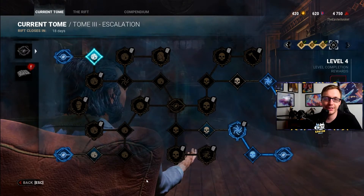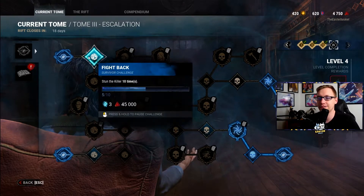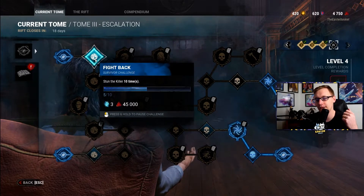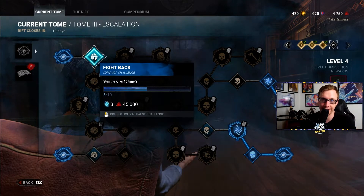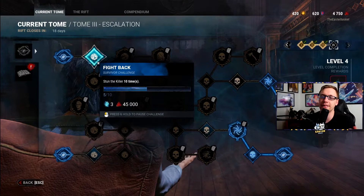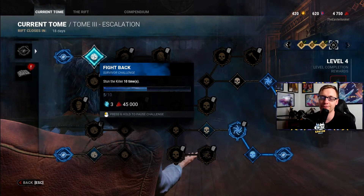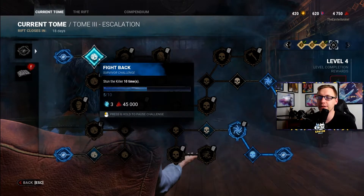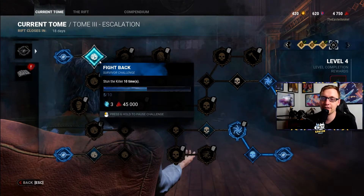With the shape of this web, we usually start with Killer first, but I'm going to start in the top left. The first one's called Fight Back — Stun the Killer 10 Times. Stunning can be done two ways: you can either Pallet Stun, or you can Stun with a Perk, which are specifically Head-On or Decisive Strike. There's a little bit of luck involved because if you play against Range Killers like Deathslinger or Huntress, you're not really going to get the opportunity to Stun them. You'll have to force the Stun with Decisive Strike, which can only happen once in a match. Otherwise, you could use Head-On against them.